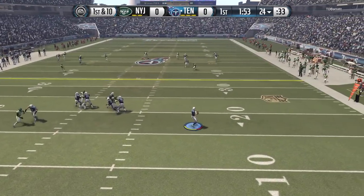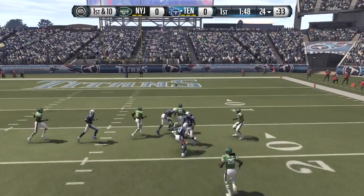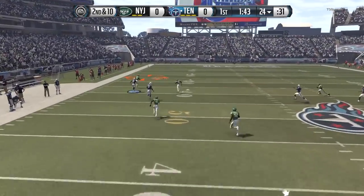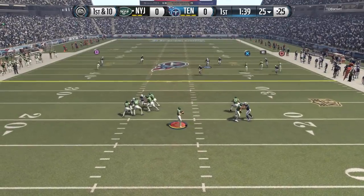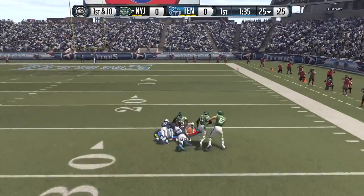As you guys see, first play of the game, my opponent Mariota rolling out, gonna throw it deep downfield. Got Green Beckham down there along with a host of other Titans, but it's incomplete. And once again, Hail Mary — this is all you're gonna be seeing all game long. Hail Mary passes, and that's Antonio Cromartie getting the pick. This is just a friendly game, just to see who gets these aggressive catches. Something different to shake it up.